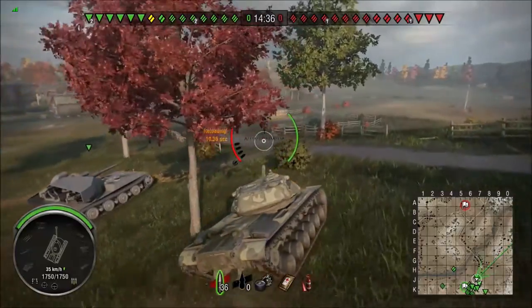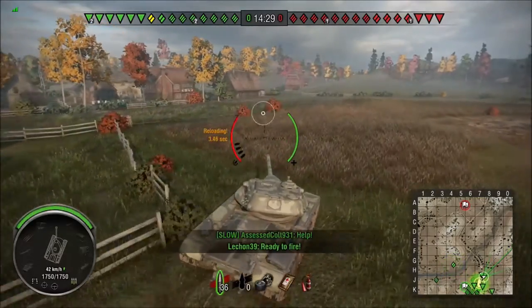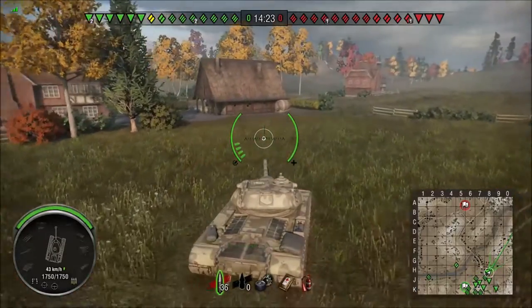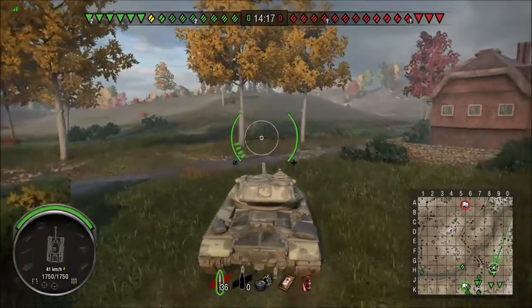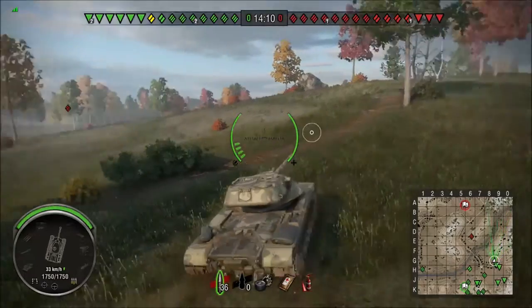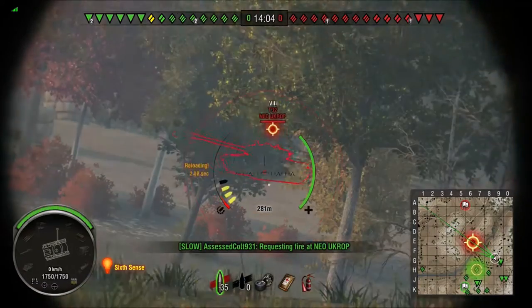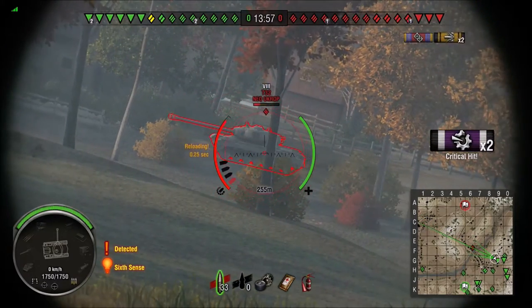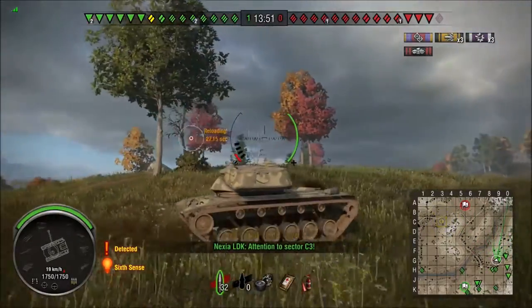Even though this tank isn't particularly fast, it's faster than the rest of our squad, doing 44-43 kilometres an hour. We're not normally scouting in this — normally flanking and supporting. We roll up where there's a little bit of cover, and straight away we've got a T32 side on, which is very nice. First shot misses, then we stick one nicely in the side, one in the engine, and we finish him off. One clip unloaded, one tank kill — a great start.